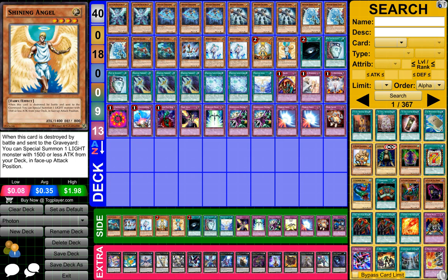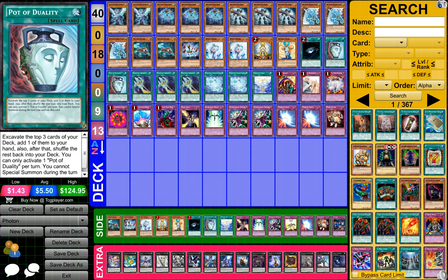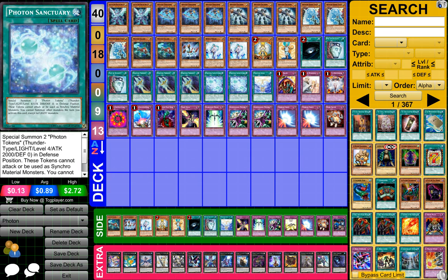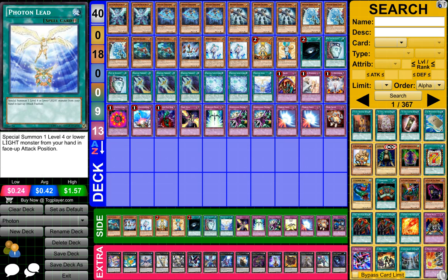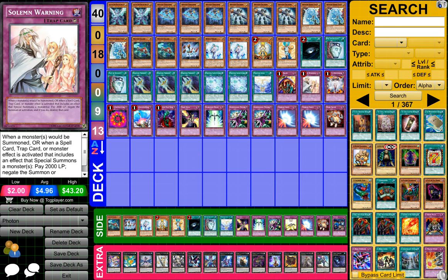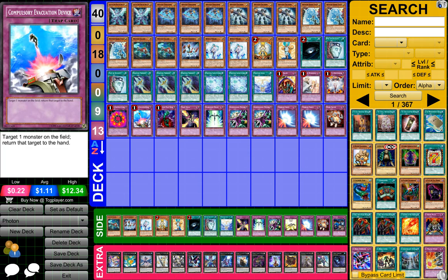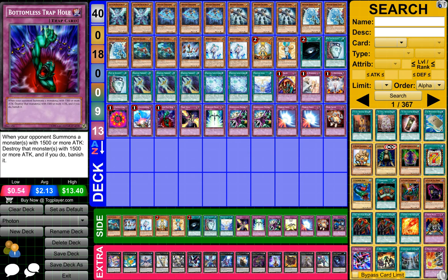One Shining Angel, one Dark Hole, two Pot of Duality, three Photon Trident, two Photon Sanctuary, one Photon Lead, one Skill Drain, one Soul Mourning, one Vanity's Emptiness, one Wing of Destruction, one Compulsory Evacuation Device, and one Bottomless Trap Hole.